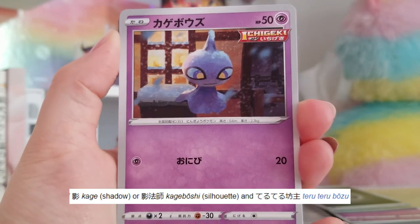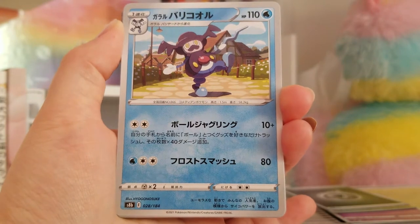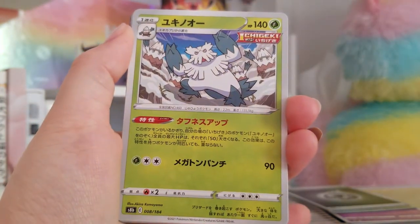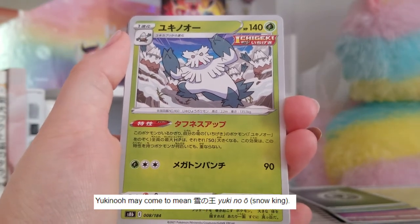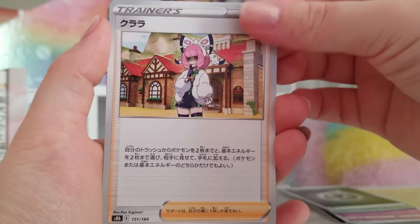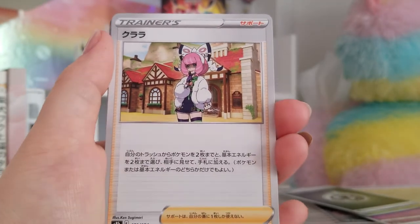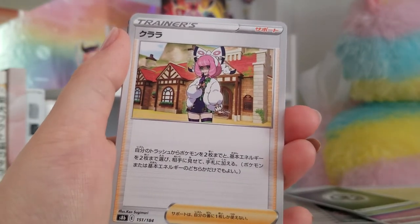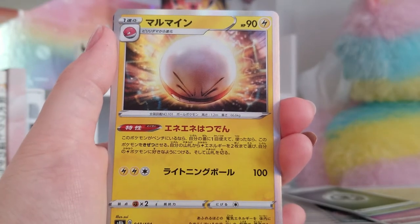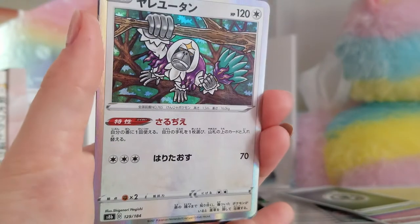Kagebouzu — that's in reference to those dolls, I think. By Okucheket. Galarian Mr. Rhyme, Barikoru, Yukino, Tower of Waters — Ishinoto. Kurara — Clara in English, right? Welcoming Lantern and Electrode — Marumain, so just 'round mine'? Is that what his name is? Oranguru, which is another good card. Yadayuutan.